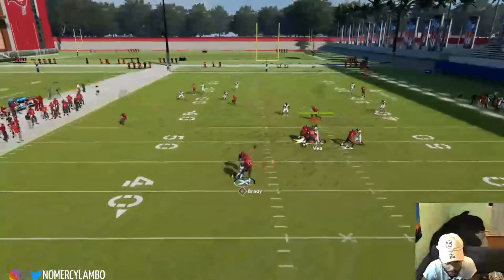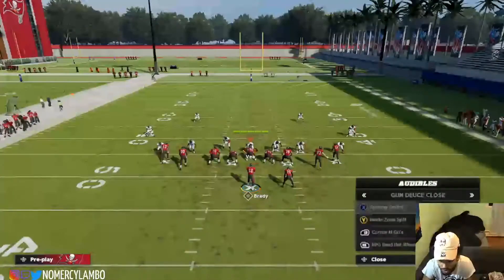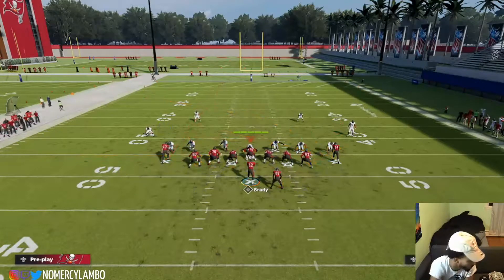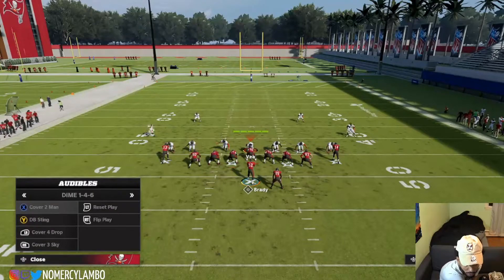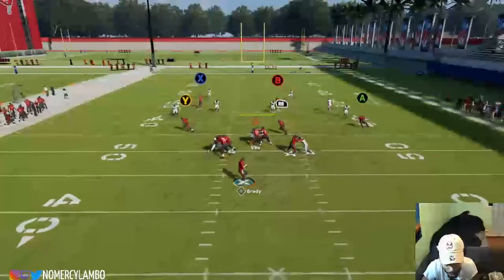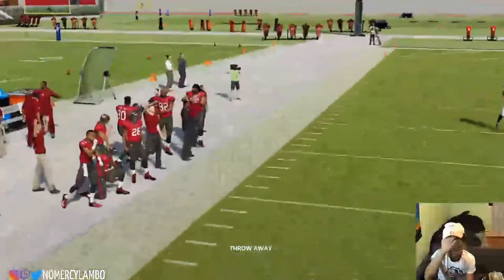Y is open, RB is open - it still beats it, so you don't have to worry about that. The second way I like to run it - because I like these underneath routes - I'll run it with a crosser. Now no matter what coverage they're in, it's another cover three. We'll switch it up just to prove some - cover four drop - and we're gonna put the clouds out there. Run it again - Y is open, RB is open, B is open. Everything's open.